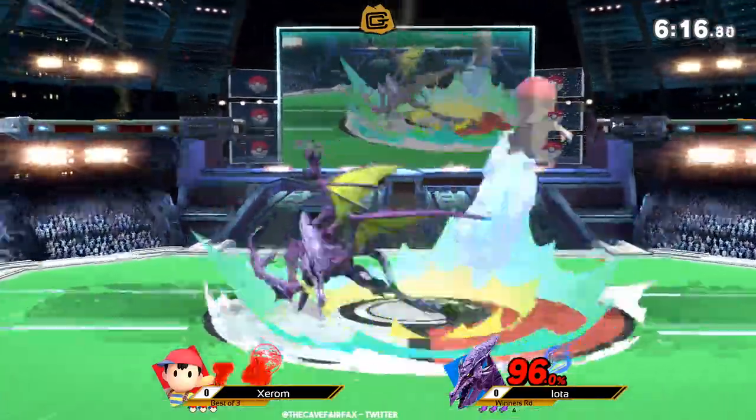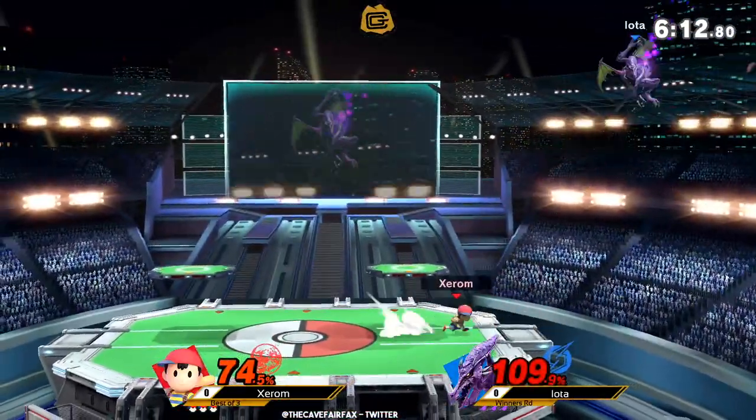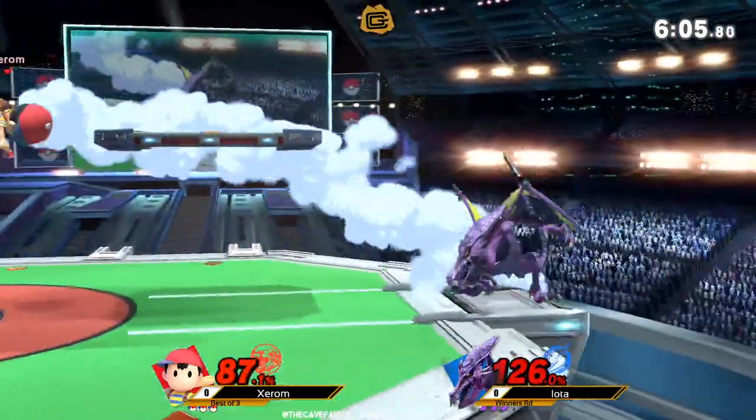I believe he's actually lighter — I may be mistaken — but I think he's lighter than Terry. So definitely a lot of kill potential from Xerom here. Back throw is one of the best setups.